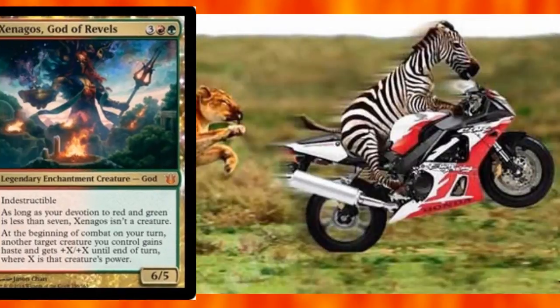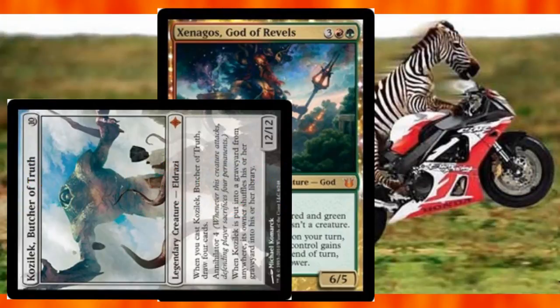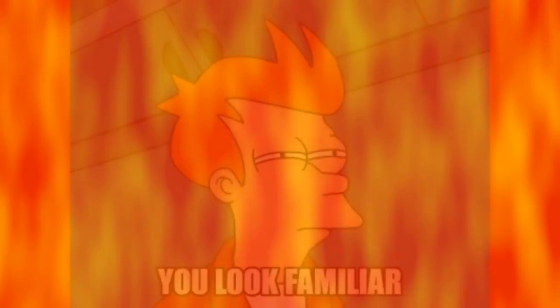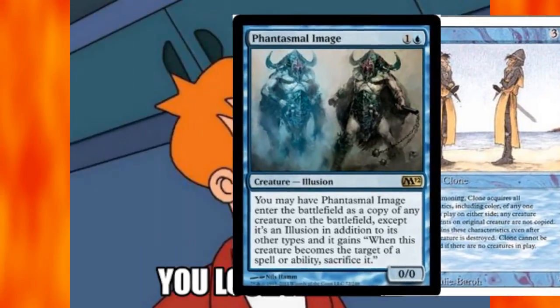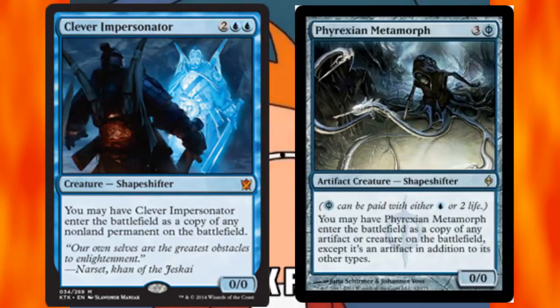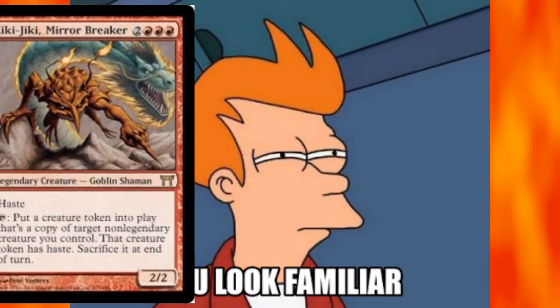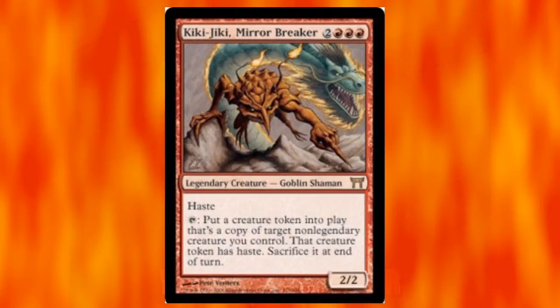Urabrask the Hidden and Xenagos, God of Revels let you play your big things and have them swing in right away. Xenagos is probably Animar's best friend when it comes to swinging in for commander damage. I run a ton of good creatures and sometimes one isn't enough, so I revert to clones: Clone, Phantasmal Image, Phyrexian Metamorph, Clever Impersonator, Dack's Duplicate with built-in haste, Mercurial Pretender with the ability to return to hand and copy something better, and Kiki-Jiki, Mirror Breaker to give me more of anything I have for a given turn.